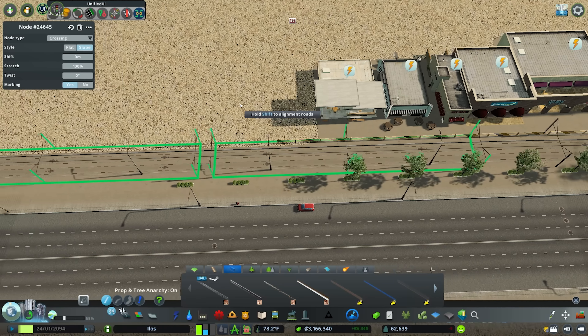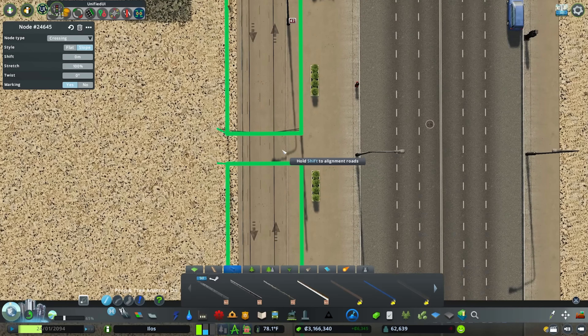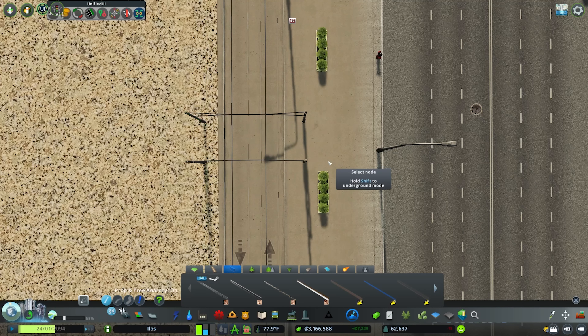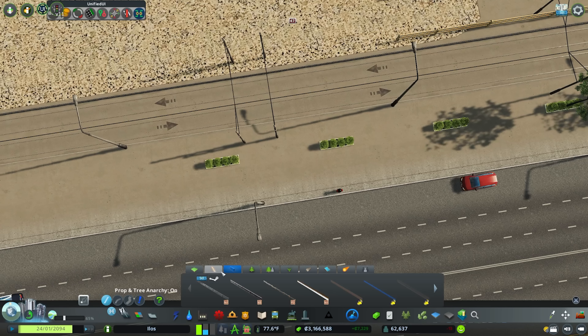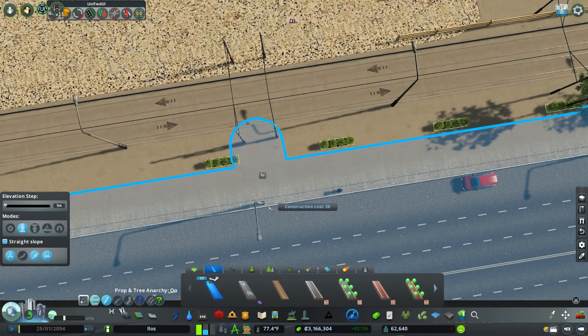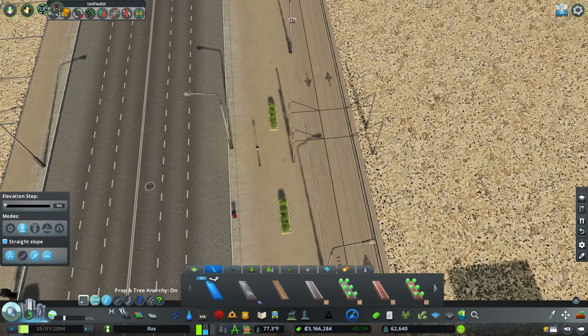That will allow sims to move between the different tram nodes. You can add in a little vanilla walking path with anarchy on so people can actually move between road and tram line — because obviously the game doesn't function like that by default.